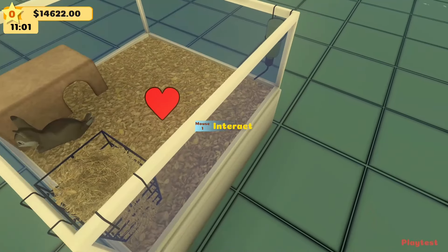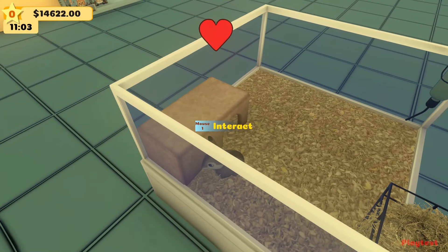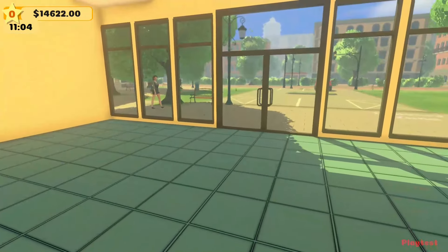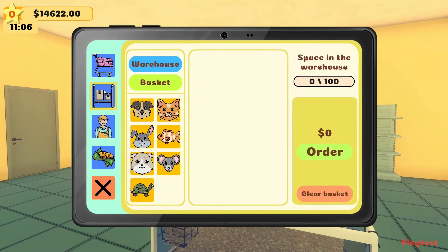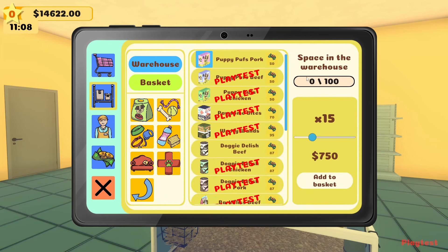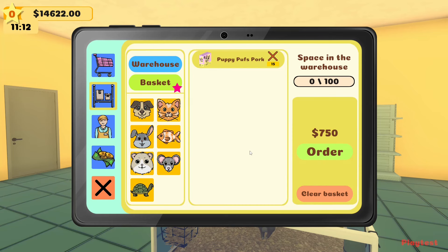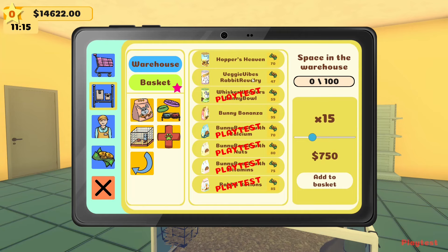The rabbit doesn't really look like a rabbit, honestly — not sure what it looks like. Moving on, let's see what else we can buy. Maybe some dog food and probably some rabbit food as well.